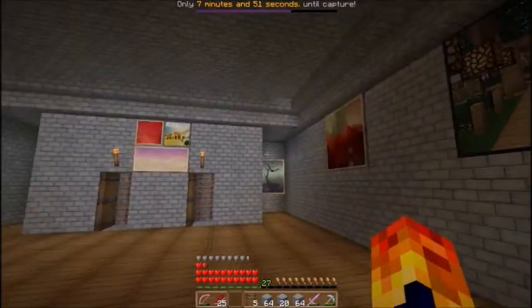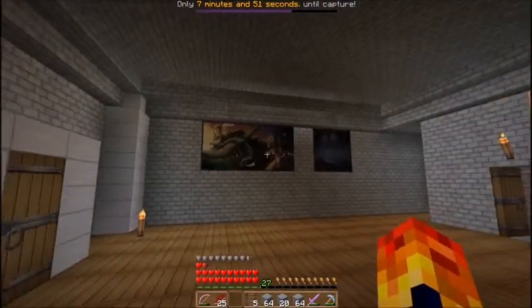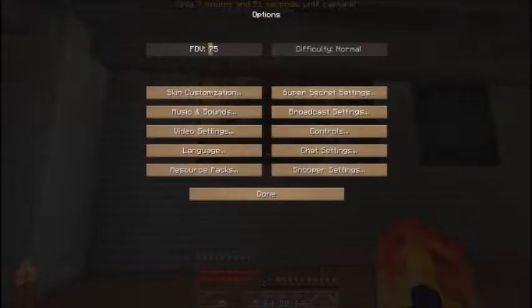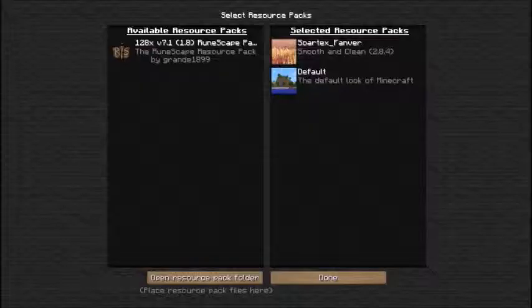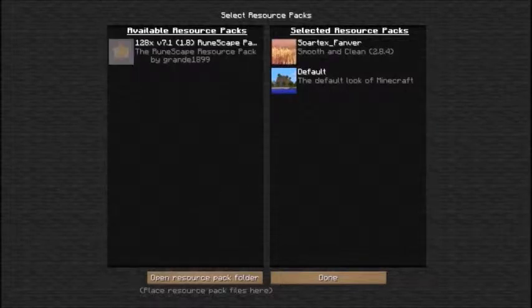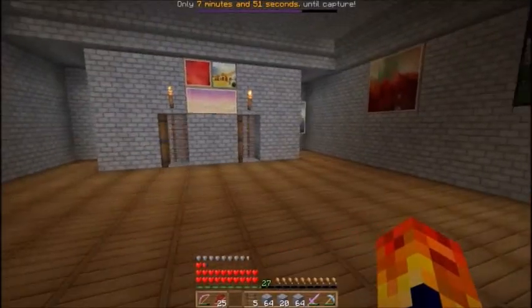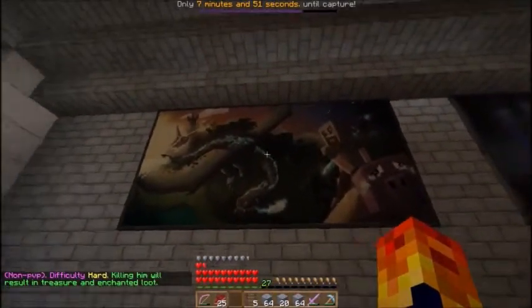If you notice, these are new pictures. These are pictures for this texture pack, and again I will show y'all what the texture pack is. The texture pack is Sortex Fanver. It is very smooth and very clean, as it says below. In the next video I'll show y'all what the RuneScape Pack looks like, but for now I'm going to stick with Sortex because that's the best one I know. I don't know what everything looks like on the RuneScape one — whenever I played on it I was very confused. But almost everybody gets confused whenever they play on a different one.